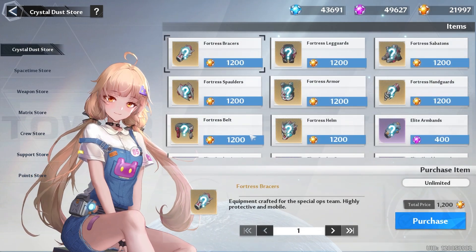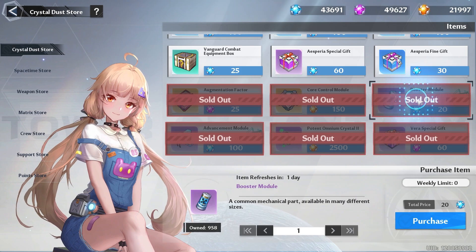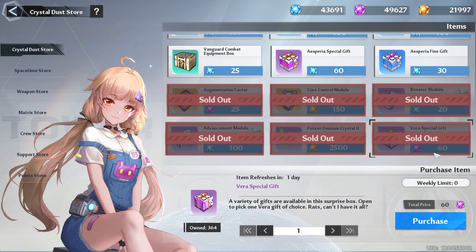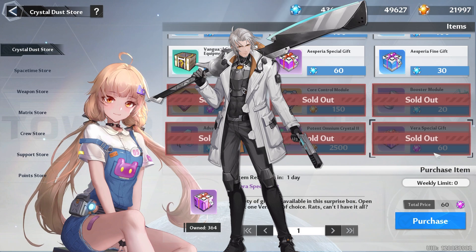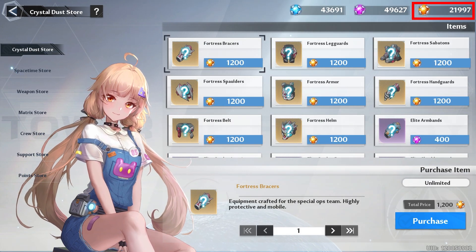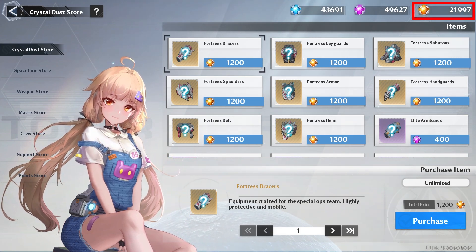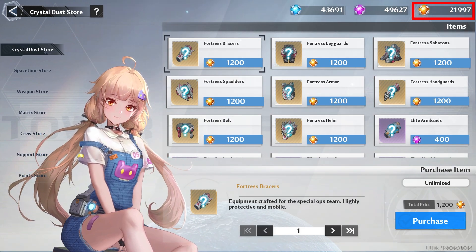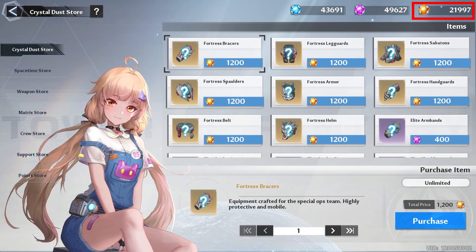Which brings us to the commissary, starting with the Crystal Dust Store. Make sure that you buy your Protonautium Crystal Tubes, Advanced Modules, Booster Modules, Core Control Modules, and Augmentation Factors. You may want to buy your pair of special gifts to give to the new Domain 9 character, plus even Zeke, who can take full advantage of them. When it comes to your Golden Crystal Dust, save some for patch 3.1 — we're getting a few things added to the store, mainly module boxes for the new Titan gear. You should still have enough Gold Crystal Dust every week as long as you're doing all of the challenges.